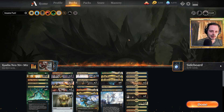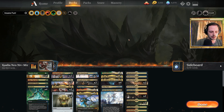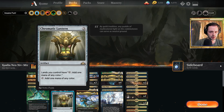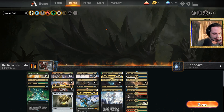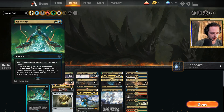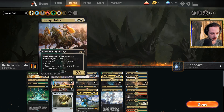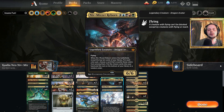Basically it's a giant 6/6 — if you Neoform him into play, it's a 7/7 — gigantic dragon that can refuel your hand. So we want a list that can play this card as fast as possible. For that reason we have four Paradise Druids, which help fix our mana and ramp. For the same reason we include the Chromatic Lantern, which is a form of ramp that also fixes our colors. We run four copies of Neoform to get Niv-Mizzet as fast as possible. What Neoform does is let you sacrifice one of these four-cost cards to search your deck for a five-CMC card.